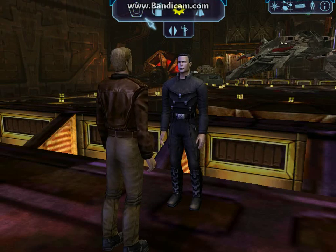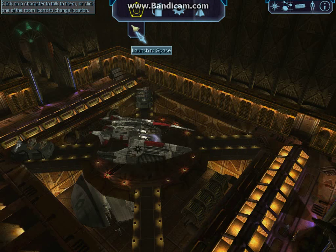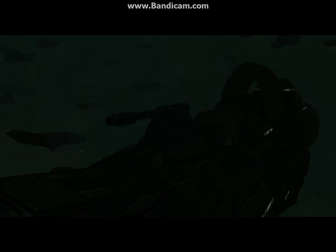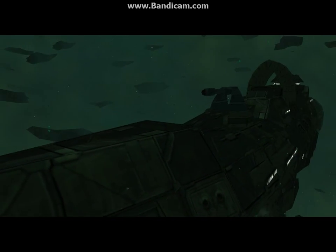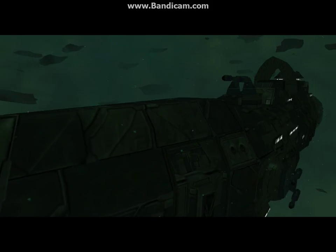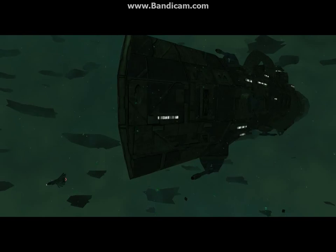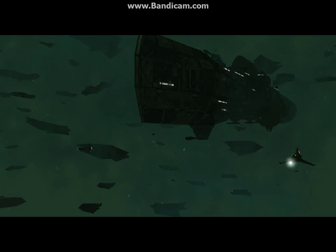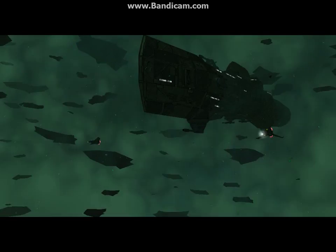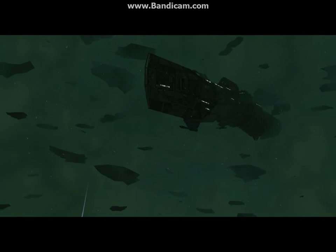Repair complete. Here's our intel. Long range scanners have picked up a nomad power source at the center of a giant structure. It's surrounded by a plasma cloud that prevents deeper scans. Are you detecting any nomads in the area? Negative. The structure appears to be abandoned, but keep your eyes open. I'm uploading the coordinates.